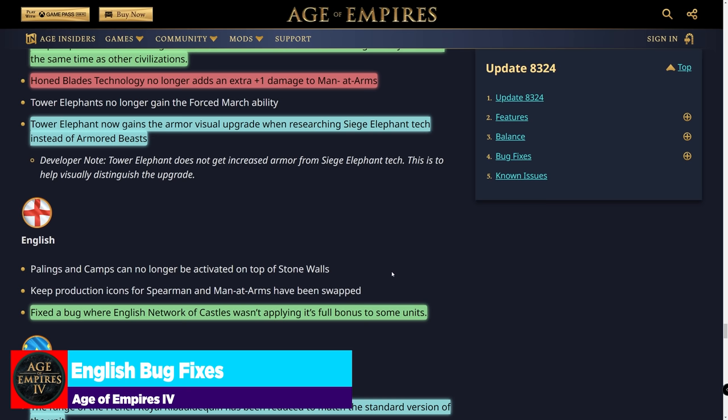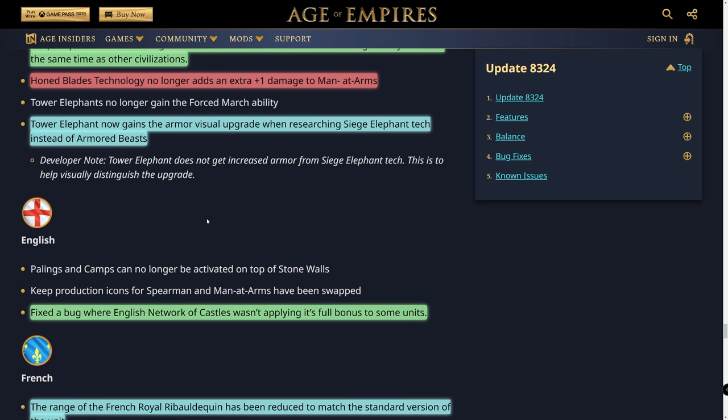For the English, a bug was fixed where the Network of Castles wasn't applying its full bonus to some units. Overall, England didn't get hit that hard — they weren't in a super dominant position from any broken mechanic. The longbowman camp ability auto-deactivation is probably a good balance change. I think England comes out pretty okay from this patch.